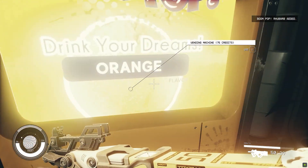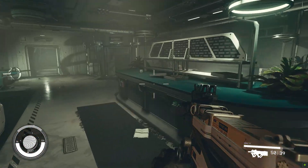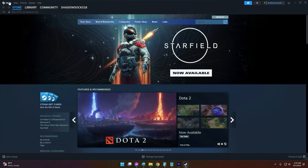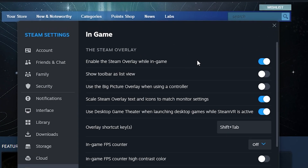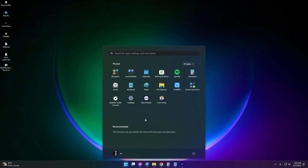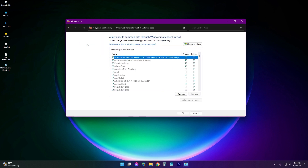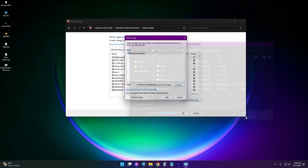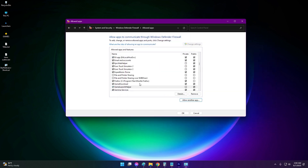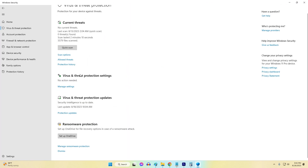Disable Overlay and Antivirus. The Steam Overlay or active antivirus software could sometimes interfere with launching games properly. Temporarily disabling these is worth trying. Open Steam and disable the overlay under Settings, then in-game. Add exceptions for Starfield in your antivirus and firewall apps, or disable your security software if issues persist, then test if Starfield will now launch normally.